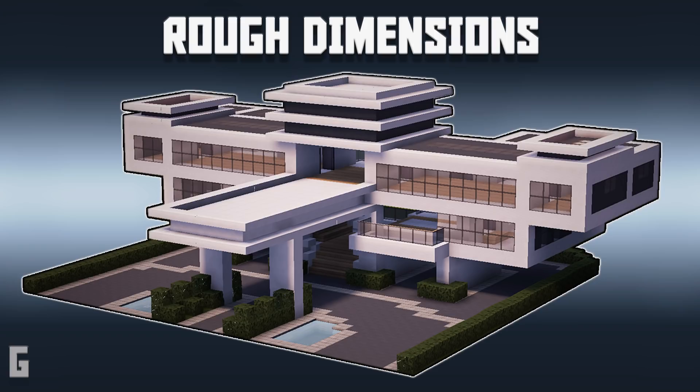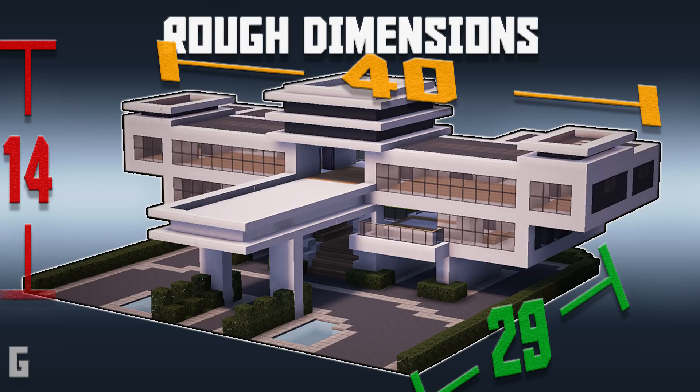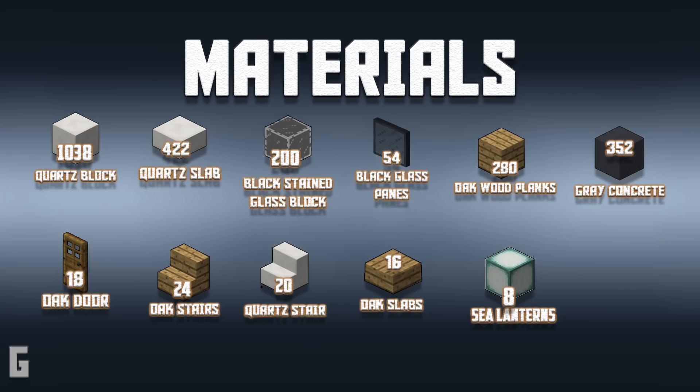Here's a quick little side note: this modern mansion is roughly 40 by 29 blocks wide and it is 14 blocks tall. These dimensions are helpful if you're building inside of your neighborhood and you need to know how close you can build next to another house. Also here's a complete list of the materials you'll need to build this house.